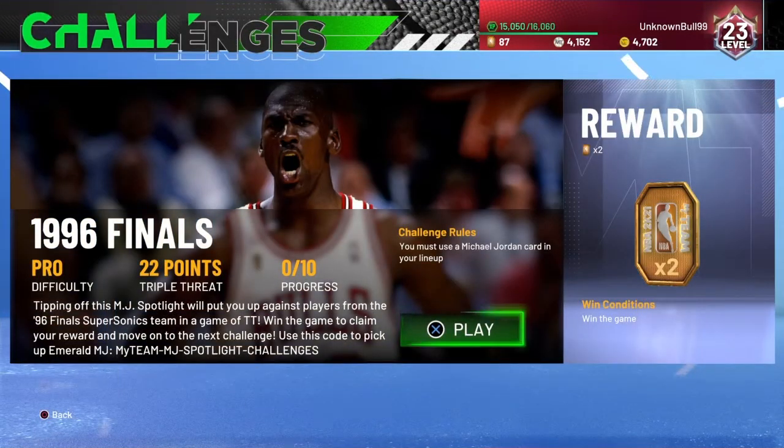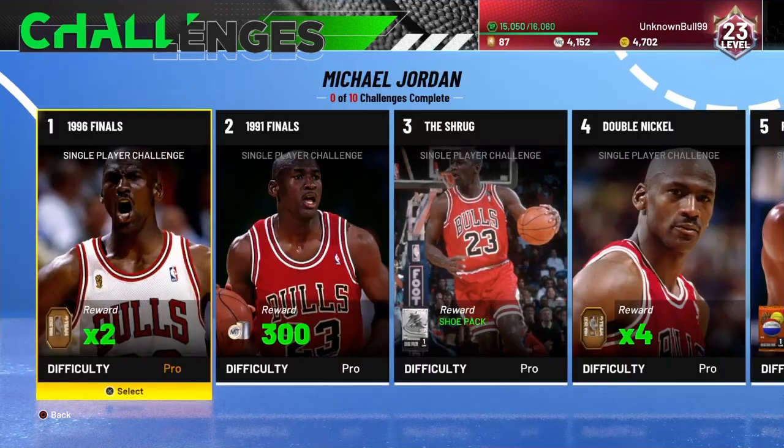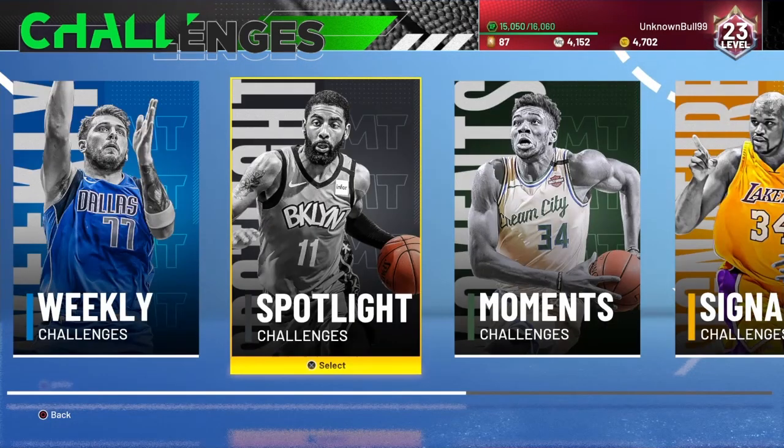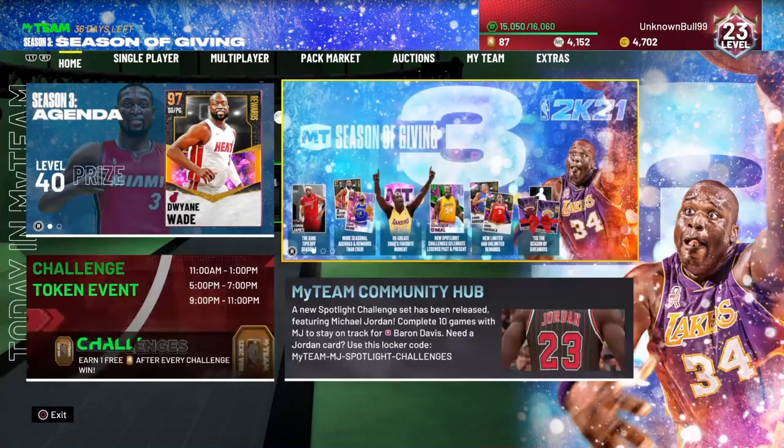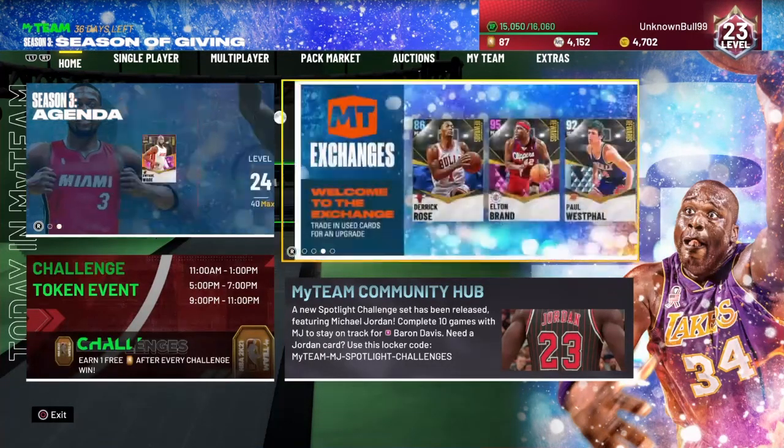As it clearly says, you must use a Michael Jordan card in your lineup — so you don't have to use the Emerald one. There's the locker code if you need him. Other than that, it's being Bullfish, my nation, and I'm out.